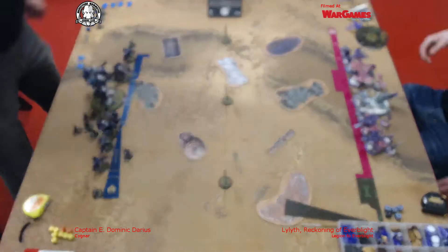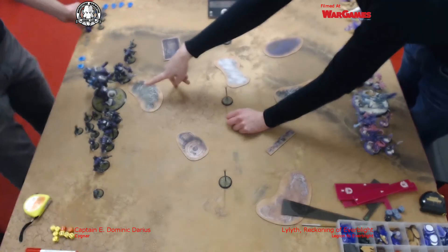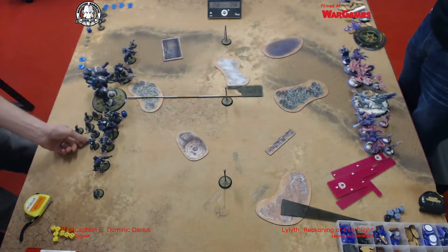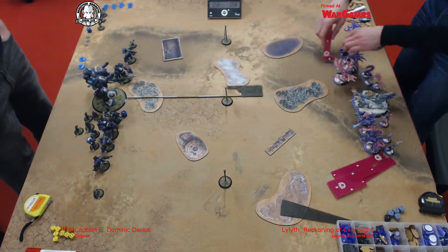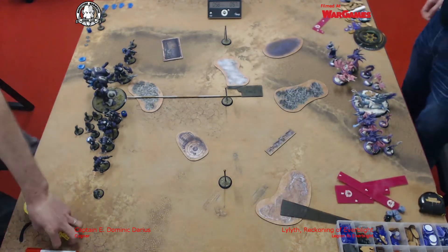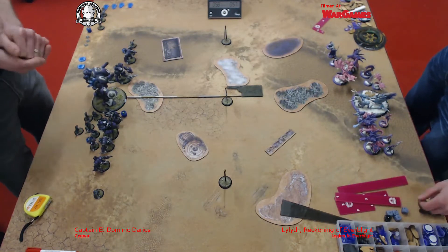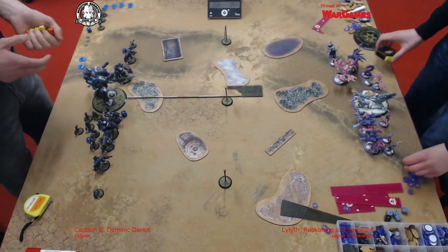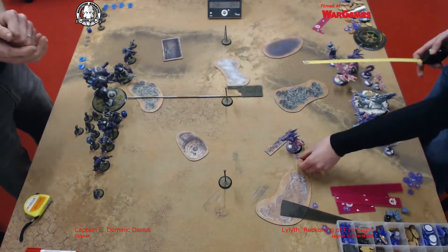I should say I'm actually playing the Oracles of Annihilation theme. I'm currently just making sure I stay out of threat range and don't run forward too far turn one. I'm doing my Apparitions on the Seraph and the Apparition on the Blackfrost Shard that I get from the theme. This is going to be a fairly cagey game — the twin Centurions are going to offer some problem with the Polarity Shield and there's a lot of heavy armour.